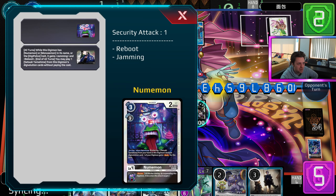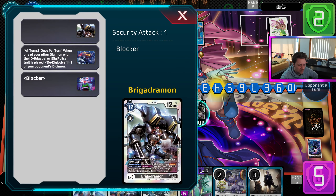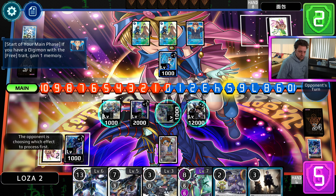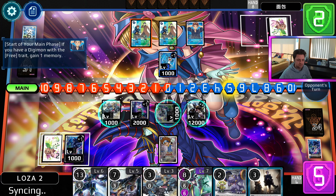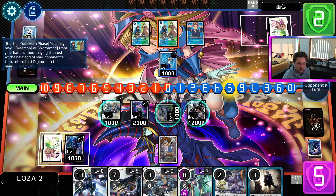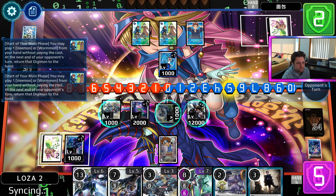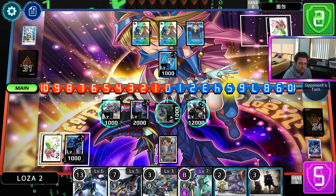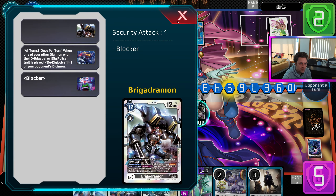The D-Digivolve is going to happen... it can't happen, and everything is blocked except the Enuma Mon, because it is just Digi Police. The Tamer didn't detach. Why isn't he Blocker? Oh, it is only Debrigade trait cards that get Blocker. The more you know. I just always assume this gets it as well, but it doesn't actually. Only Debrigade.